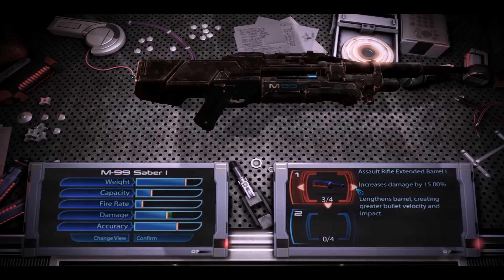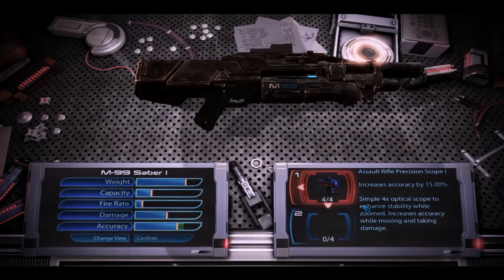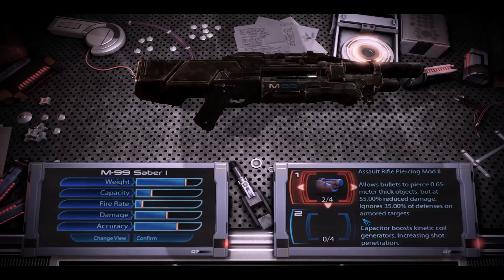To talk about mods, this weapon does benefit from an extended barrel. It does very, very good damage for an assault rifle, but still, for a sniper rifle, it's a bit on the low end. It is a semi-automatic weapon, so more damage is always helpful. A scope is very useful for this weapon for landing headshots. Of all the assault rifles, this one is one of the better choices for shooting through cover.